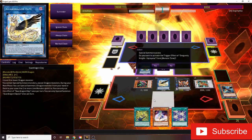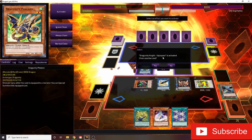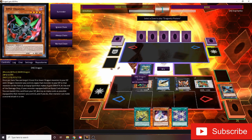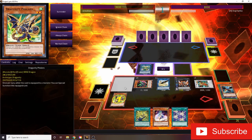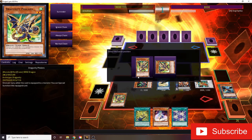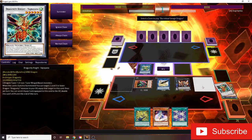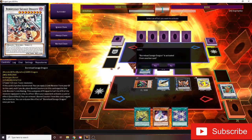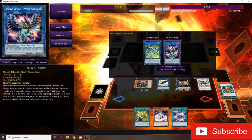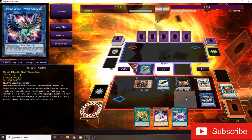Then we're going to Synchro into Vajarta — whatever you want to call it. Fairlanks comes back. Activate, choose summon again. We're going to go ahead and Synchro again into our Borload Savage Dragon. Activate his effect, get the Link Monster, attach it to him, and get a couple of negates there.